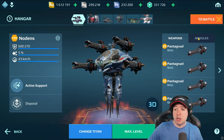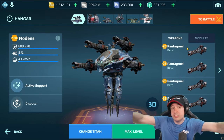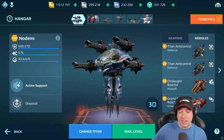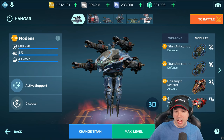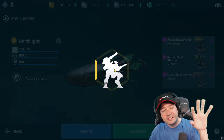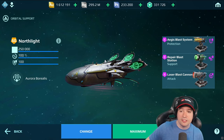The absolute best supporter there is. We have a max Nodens with Pantagruel dealing total damage to everyone in front of us — fatal damage. Heals the Nodens at the same time. Maximum anti-control. Maximum damage output with Grand's Balanced Reactor and Onslaught Reactor. And maximum HP with anti-control and Grand's Balanced Reactor.